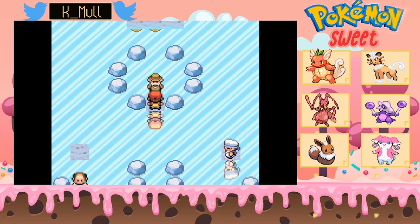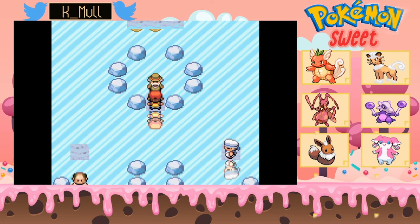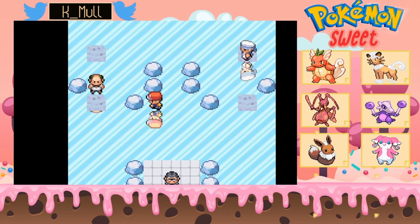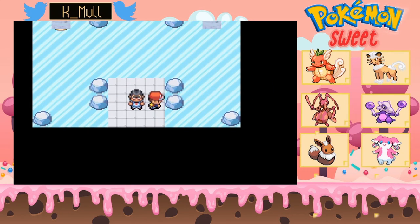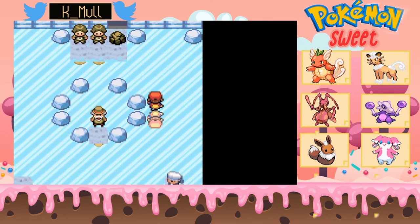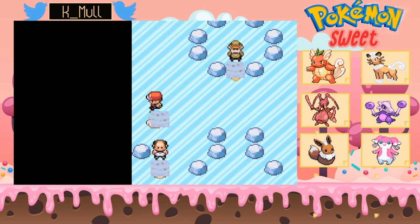Alright, go up. That's fitting — they're at least acknowledging the fact that the original puzzle was awful. Maybe go up... maybe this way... oh, alright cool.